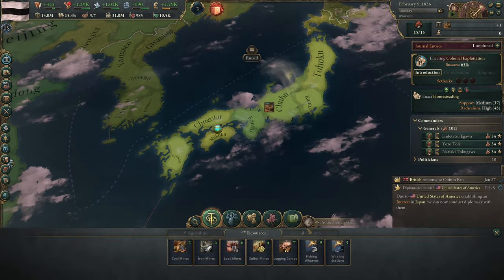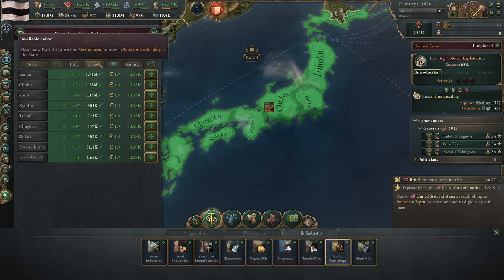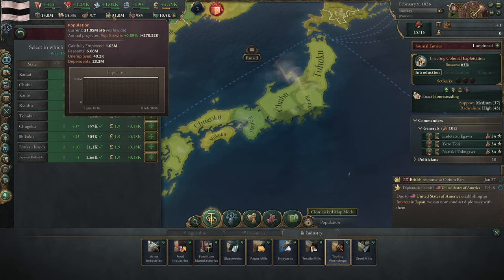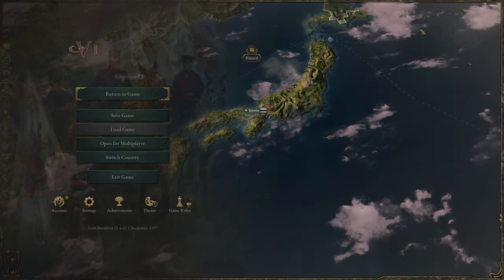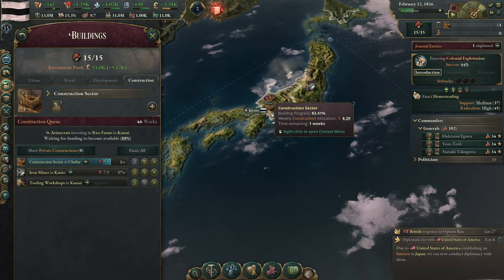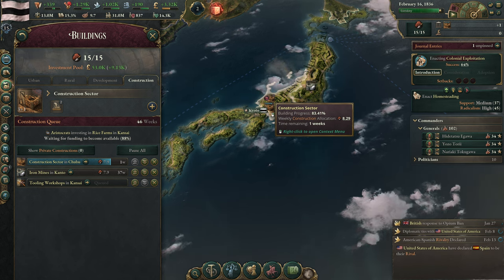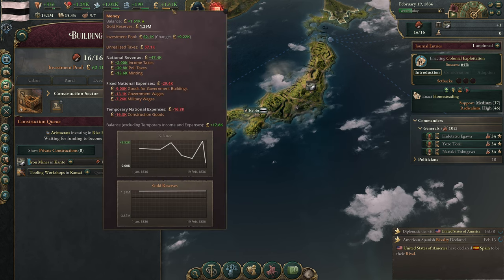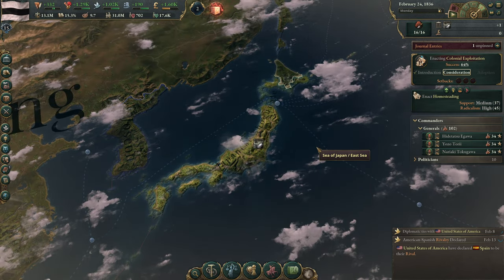We're going to be pretty cautious with this for now. We additionally need a tooling workshop — we have none of those. Where do we have the most unemployed people? Kansai. Almost all of them are peasants, which isn't shocking. So we'll get that queued up. We're going to have some expensive construction for a bit. I'm expecting this number to go negative soon. But there's colonial exploitation going to consideration.